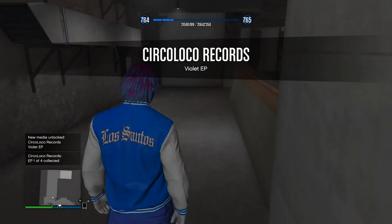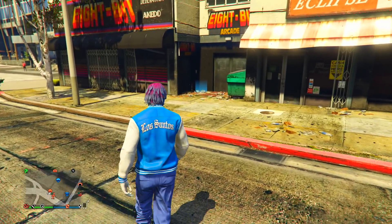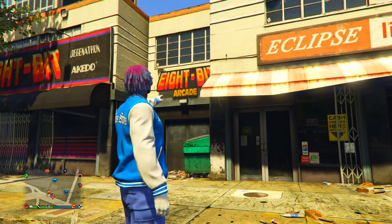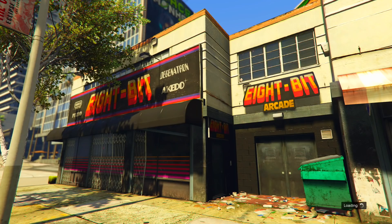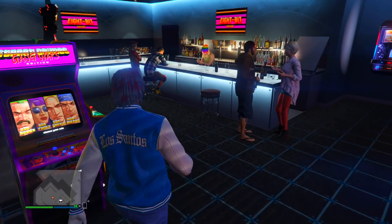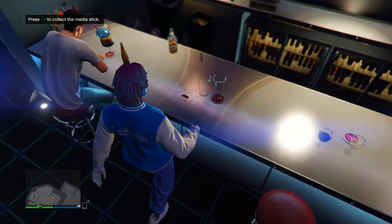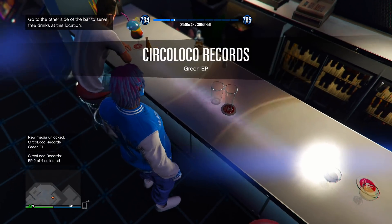The next location is at your arcade. Make your way to whichever arcade you own and enter inside. Once in, go to the bar area — not the right long side of the bar, but the left side of the bar right here. Come up to this side of the bar and click right d-pad to collect the media stick. That's two out of five.